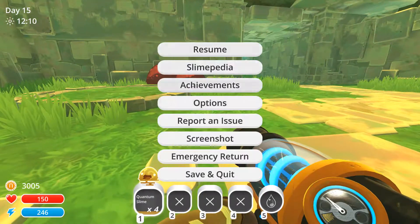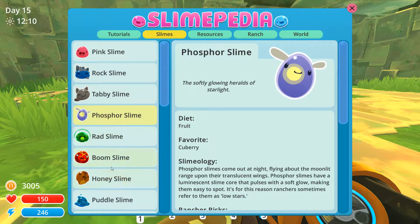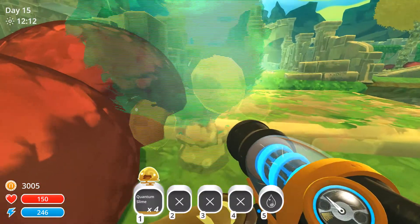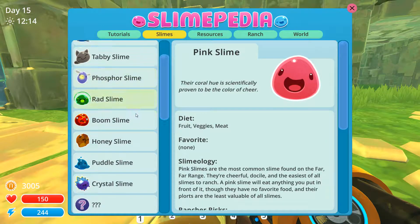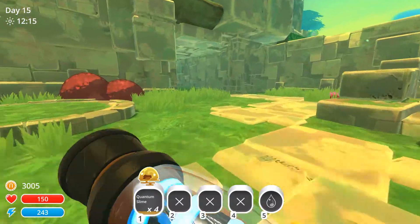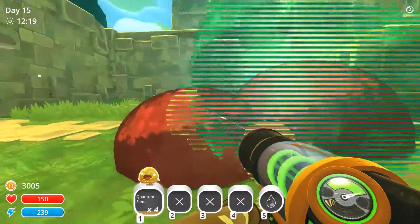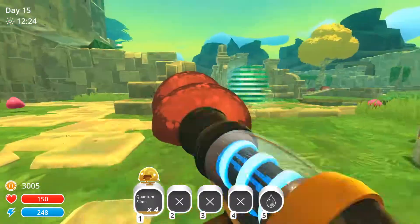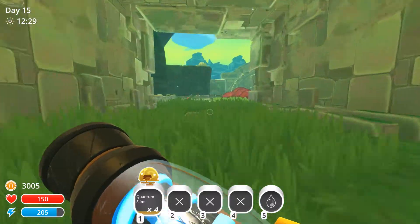Those must be... hold on. Slimepedia. Who is the one who liked the... Mint mango? No, that doesn't look like mint mango — that looks like some form of lemon. Let me see what the Quantum slime likes. Phase lemon! That's what it is. We've got to figure out how to get those — maybe you need an upgrade. At least we got the quantum slimes — that means they like fruit.